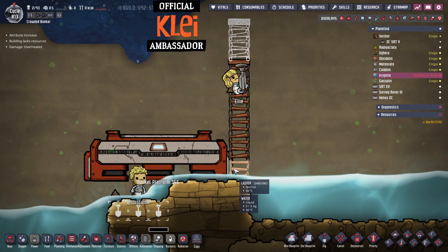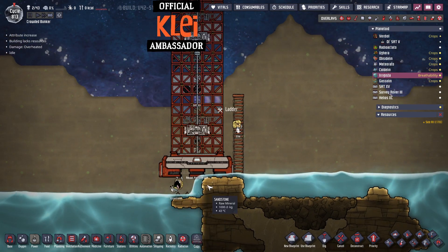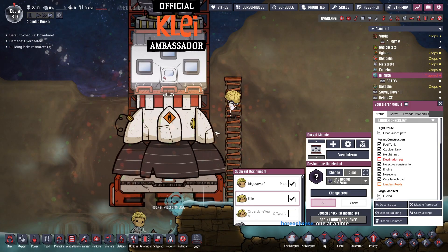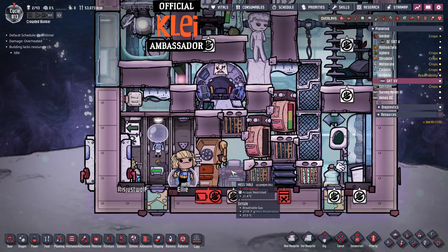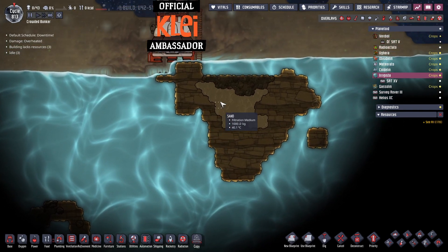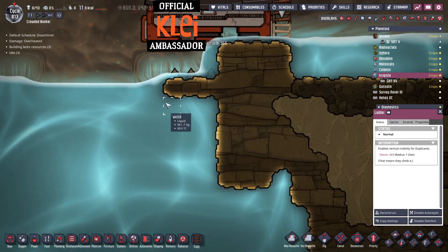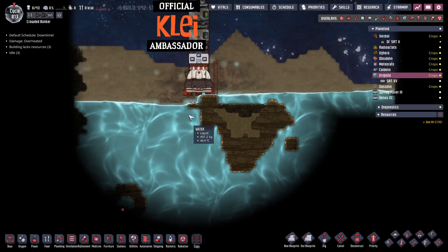Hopefully I've got that high enough for them to get back in — and you've got to reset the crew, which is really annoying. One at a time. These guys are fine in here now. Just thinking about the goal for this planetoid — number one we need to research the geysers so I know how to space things out.